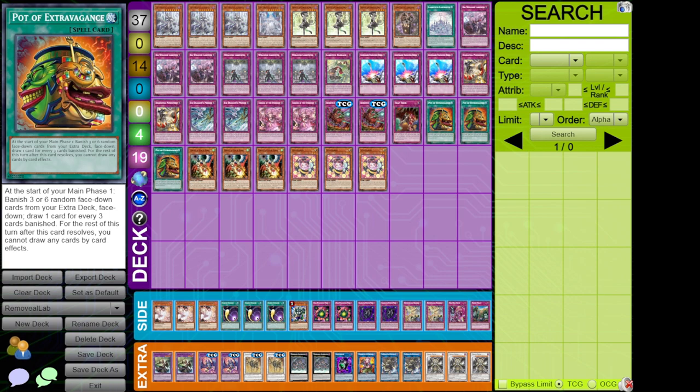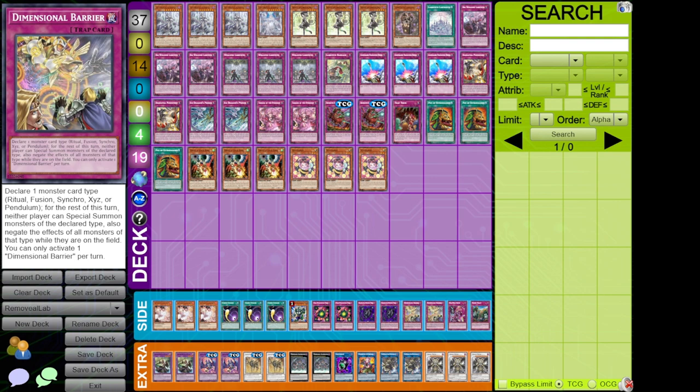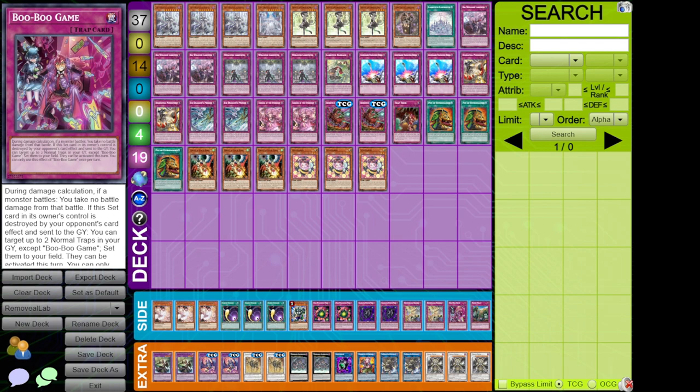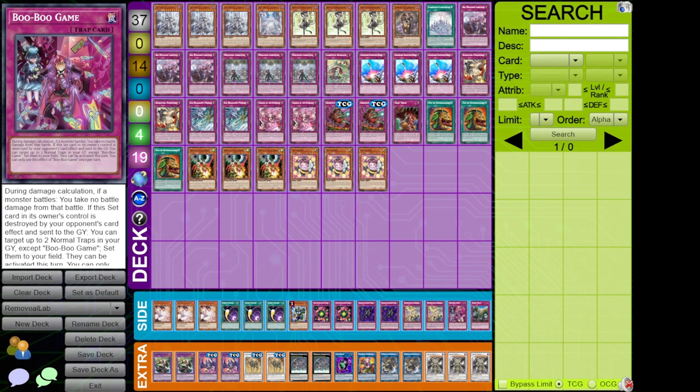For the side, when you go first, this deck can search a lot of normal traps. I'm playing 2 E-Ride, 2 Deck Dev, 2 D-Barrier — because of Trap Trick, it's just extremely searchable. Boo Boo Game: if your opponent would Lightning Storm or Harpies, you can activate any of your normal traps. If you have one you can activate, then you can chain Lady to set this. It could be Awakening the Dragon, but with Extrav I think that's too risky.